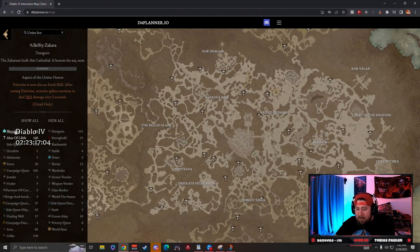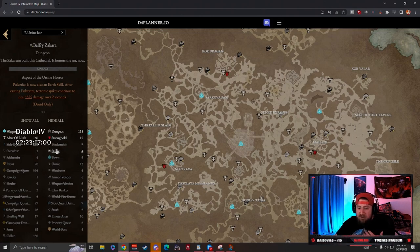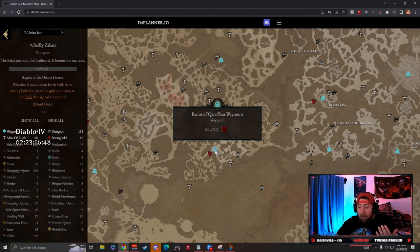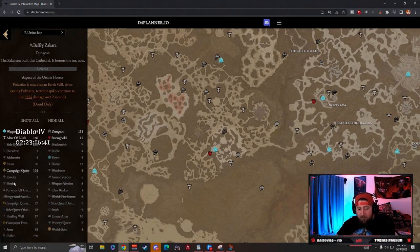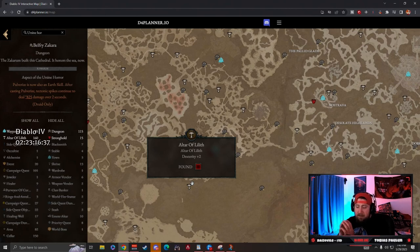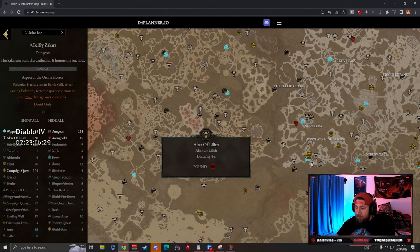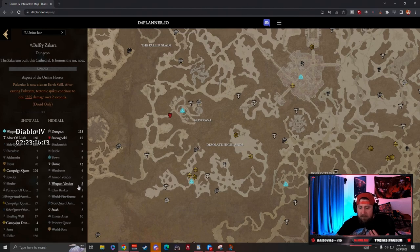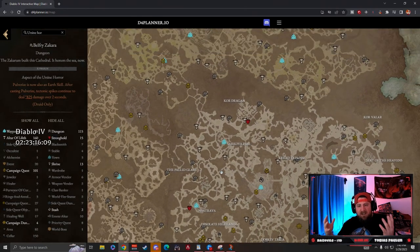Besides that, this interactive map is a very strong tool if you want to be a completionist or just want all the information to do certain things in the game. For example, in zone four you can complete a stronghold and then get a waypoint, so you'll know which strongholds to do to get waypoints versus which are just towns. You have all the Altars of Lilith to navigate — if you're a dex-based character you can prioritize the dex ones. You also have campaign quests to see the questline, campaign dungeons, stashes throughout towns, and additional shrines. Once fully updated, you'll get all the detailed information on each zone.